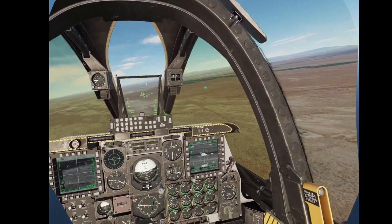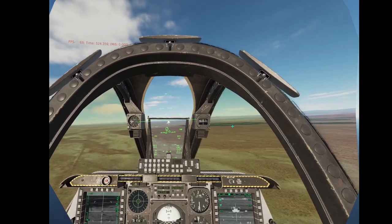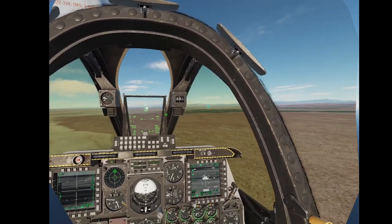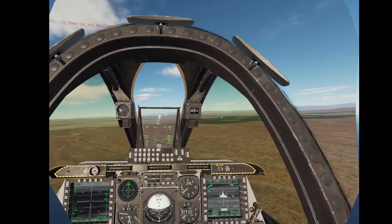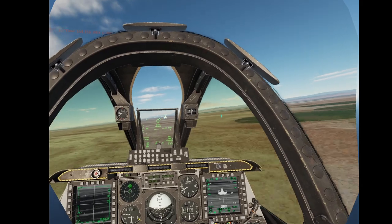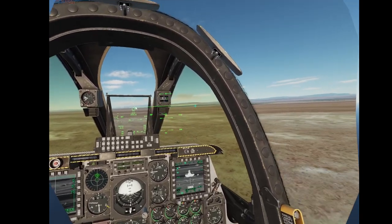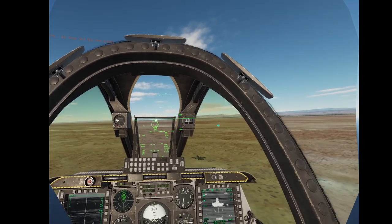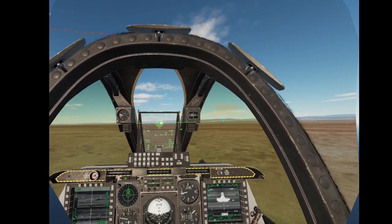If you're in a fast mover you can terrain mask, pop in and out, but we're in an A-10 so we don't have that luxury. The first thing we're going to look at is: can you get so low that the Tor can't possibly shoot you? I've had this thing hit me at some pretty low altitudes before, so we're going to test that theory — get in there and shoot it in the face with our guns. It's already looking at me. We'll wait till it launches, hit the deck, and see if we can get down to 30 feet radar altitude.